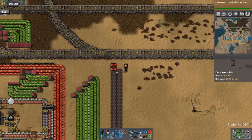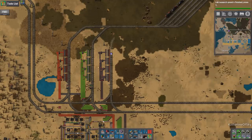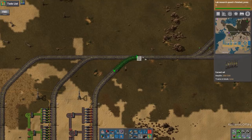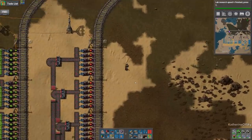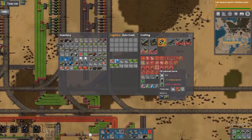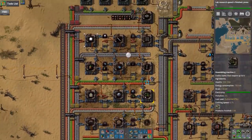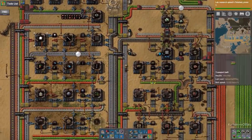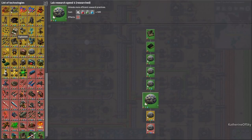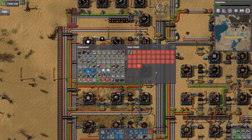I'm keeping these things in a particular order. This parking lot I only want to serve intermediate products. I'm going to have a separate parking lot for other things like iron, because we might have two or three iron trains coming instead of just one. Did we not make the train yet? We didn't. My memory works — it's just on a ten-minute delay. Lab research speed is done.